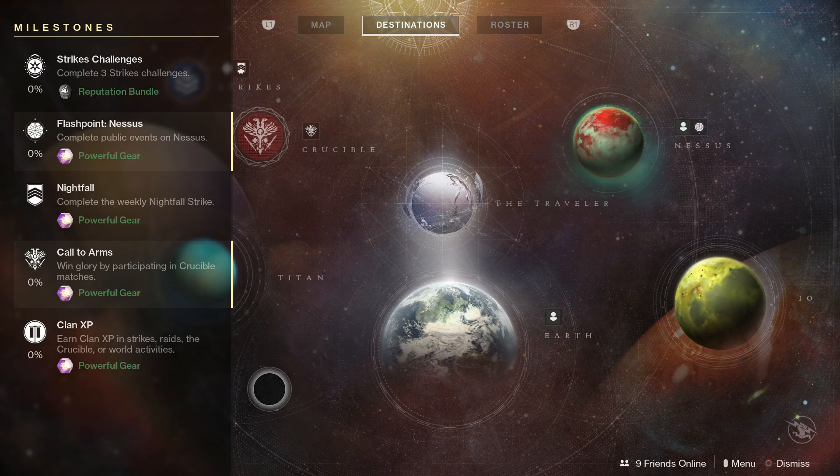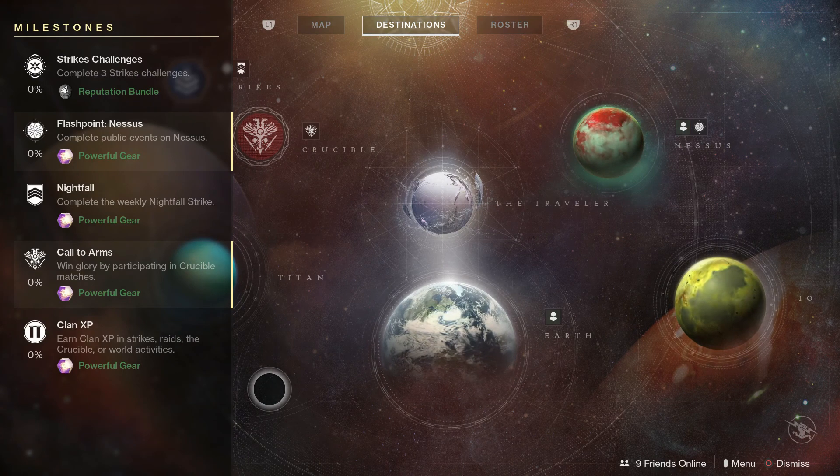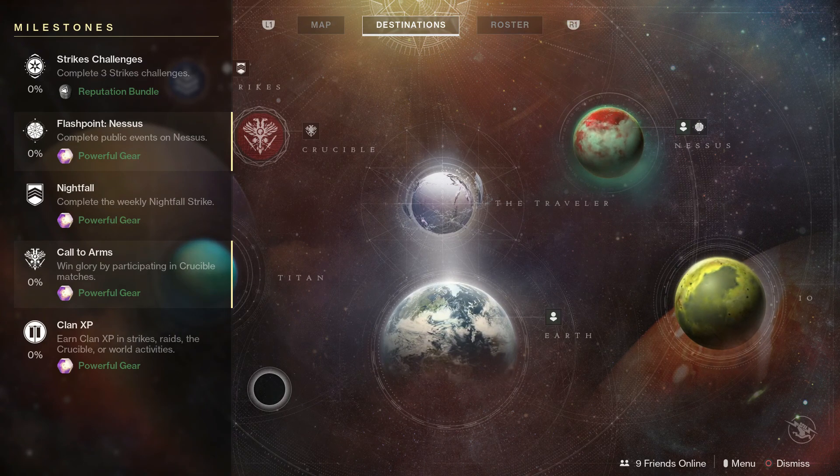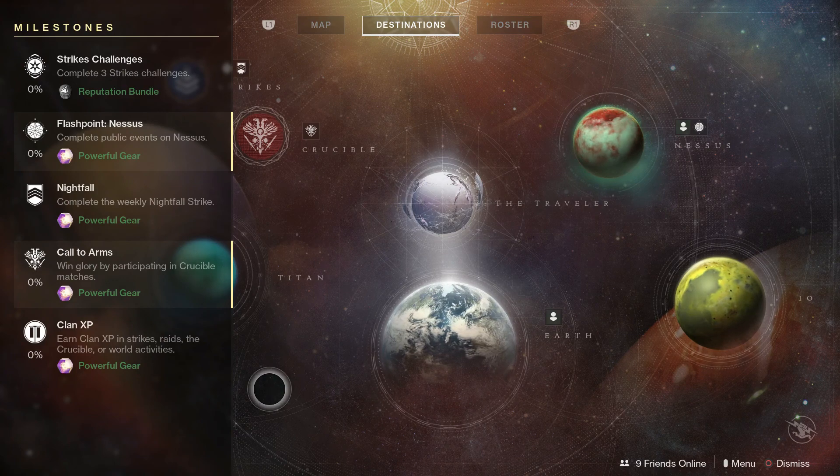Clan XP is where you can earn XP for your clan — up to 5,000 XP — by doing things like strikes, raids, crucible, and other activities like patrols on planets. You can earn 5,000 XP per character, so for those with multiple characters this is a great opportunity to continue climbing the ladder with your clan.